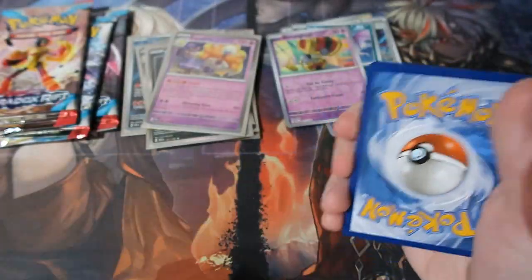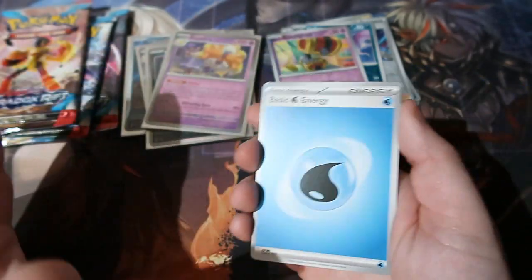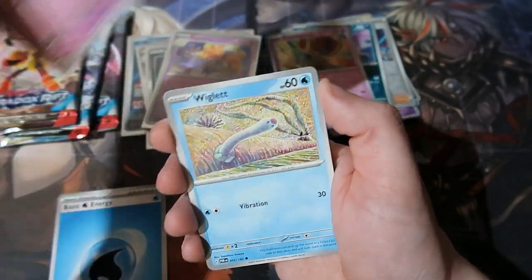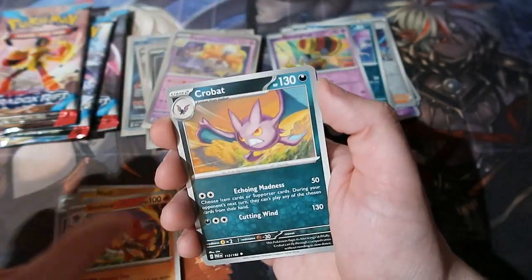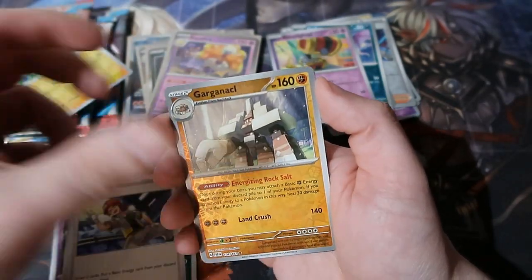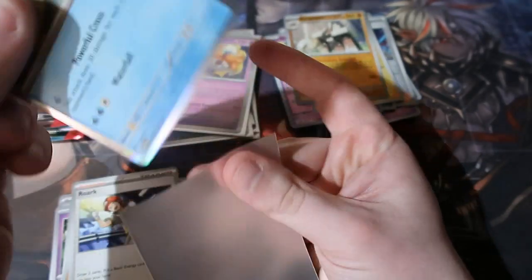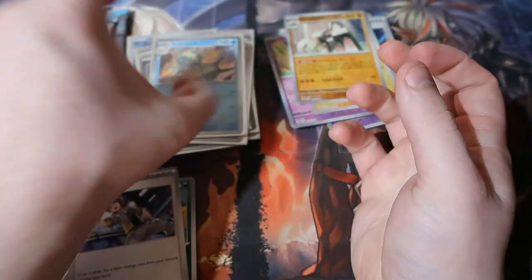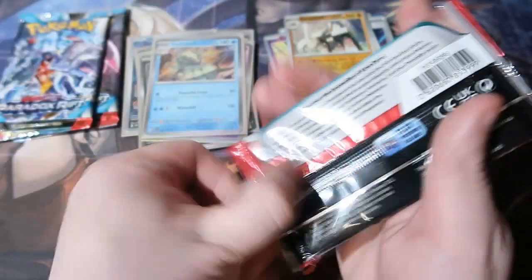Can we get anything else? We've got two hits — we need a third if we want to get even better. I'm very happy either way — we got a full art and a cameo card, so you can't go wrong. We got a Jirachi common right there too, Crobat, Joltik, Gogoat, and Glimmet. At least we're getting some other holographics rather than doubles, which is good.